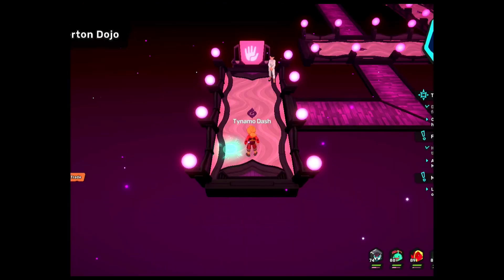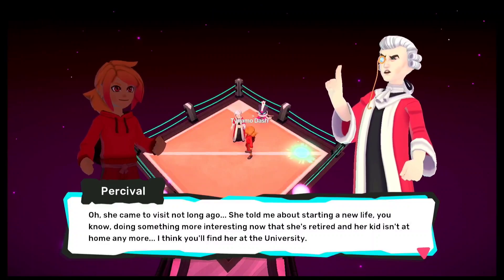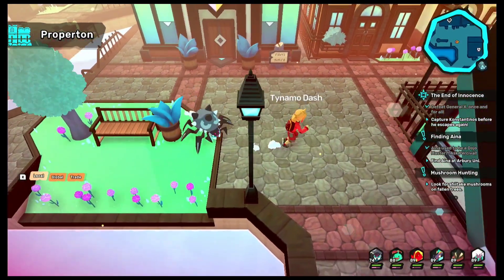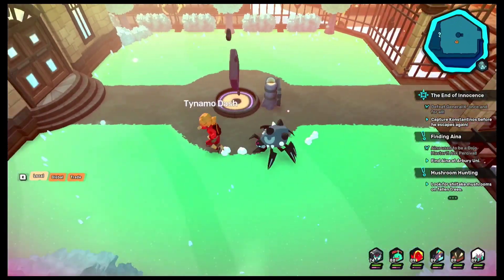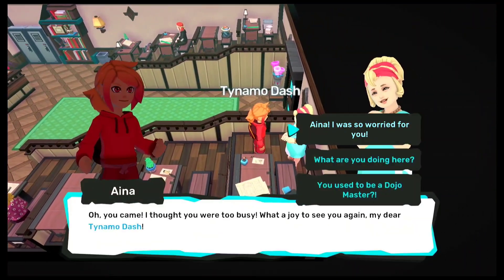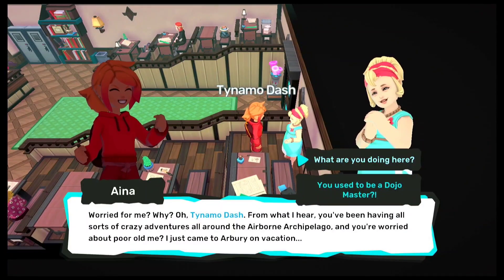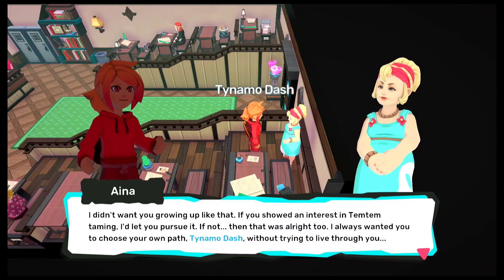The first thing to do is talk to the dojo master, as this is where we get to know about Aina. Talking to him — he says that she left not long ago, and told him that she had started a new life. I'm guessing she decided to leave the position up to Percival and move out to Zadar. She's right now in the academy here. The one thing I will warn you is that she will battle you. I am not prepared for that — I really didn't know we had to have a battle against her to prove that we have improved.